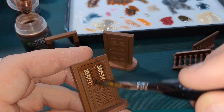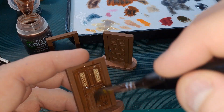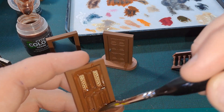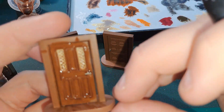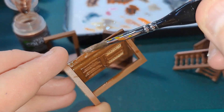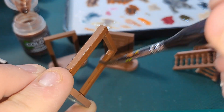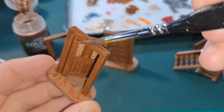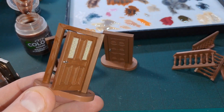Now applying Reikland Fleshshade on the wooden doors — this is all over, same as on the previous step for the metal doors. You don't want it pooling too much; if it pools it will clog up the detail. So get your brush, soak it, and pull the excess away from there. If you wash and dry your brush it will soak up any excess paint. You want this all over the model — it will give it a nice bit of depth.